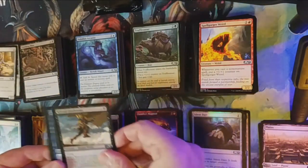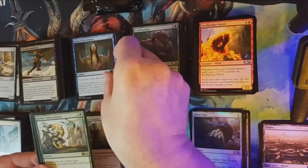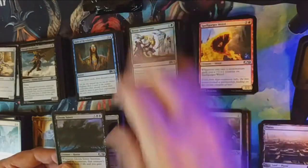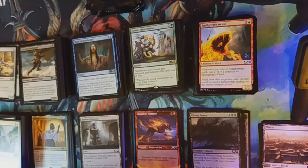Our uncommons are Griffin Aerie, Kitesail Freebooter, and Reign of Revelation. Our rare is Heroic Intervention — I think there's a foil in there somewhere. There is! There's a Gloomsower, and our land and a Bird token.